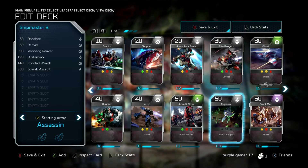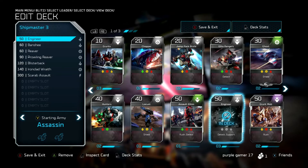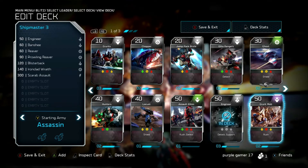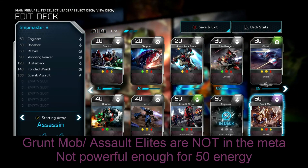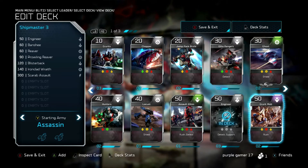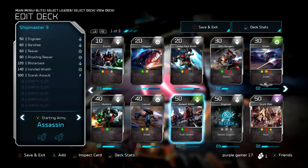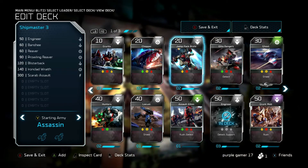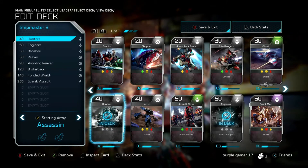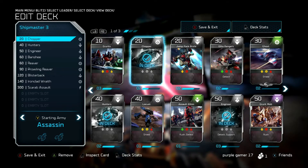One of the most important things I think is the Engineer, 100%. That is really important for healing your cards, especially since the Shipmaster doesn't have a stationary general healing ability — at least I don't have it unlocked yet. I skipped over the Grunt Mob because it's not a very powerful card. Same with Assault Elites — they're just not very powerful, they're not very good against vehicles, and the only time people use infantry is mostly in the beginning game. Locusts are very powerful though. Hunters are pretty much a must because of how many vehicles are in this game. Chopper, because of its scouting capabilities, is very good to just go and grab some energy sources real quick, and that's why I would pick that.